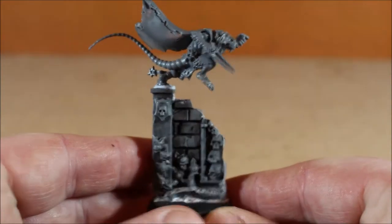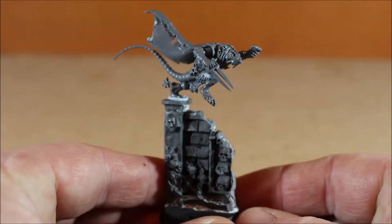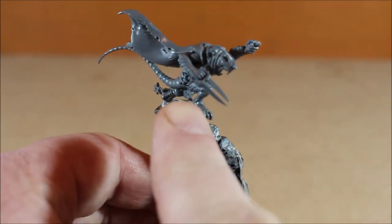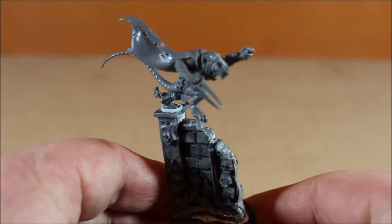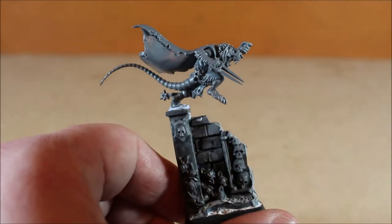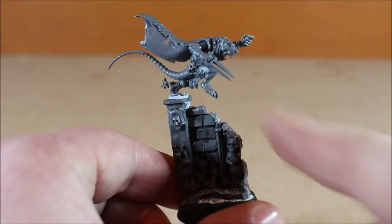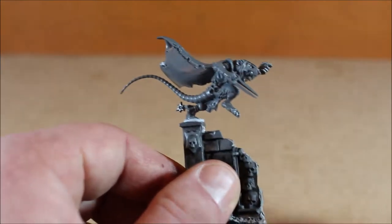Now the other guy I did change. Obviously he's on a bigger piece of wall — it looks like he's jumping down off it almost. His right arm has been replaced with, I guess, a fighting claw. It's pretty similar to one, it looks like one. I literally only had one of these in all my bits box, so I was really lucky to find this fighting claw. I'm pretty sure it's a bit I got off eBay because it's from the Clan Rat box.